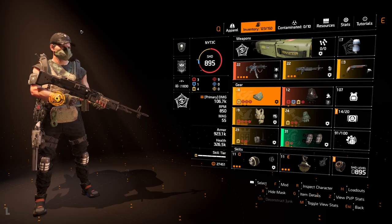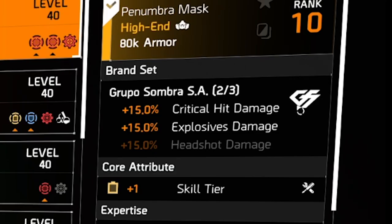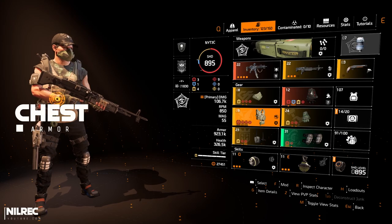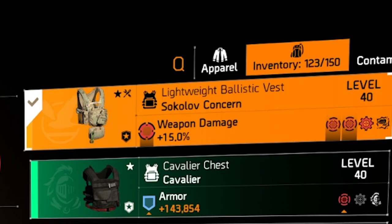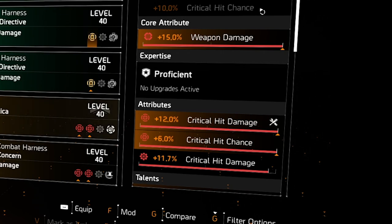Now let's go to the armor pieces. For the mask I'm using the Grupo Sombra brand, which has the bonuses of critical hit damage and explosive damage. You can ignore the explosive damage and use whatever skill you want, but I want to optimize and get most bonuses. I re-rolled the core attribute into skill tier, and you want critical hit damage and critical hit chance, plus a critical hit damage mod. For the chest piece I'm using the Socker of Concern brand — it has 10 percent SMG damage, perfect for Backfire, and another 15 percent critical hit damage.